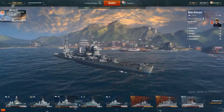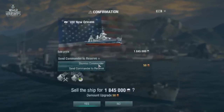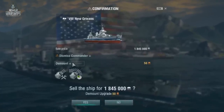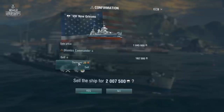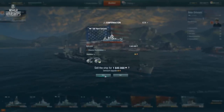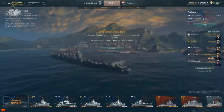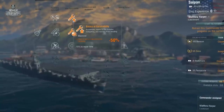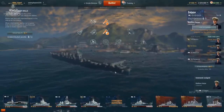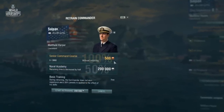When selling the ship, you can either send the commander to the reserve or dismiss the commander. At the same time, you will have to decide whether to demount or sell mounted upgrades. You can assign a commander from the reserve to any ship of their nation, but the effect of the commander's skills will be reduced. This doesn't apply to premium ships of the same type. To maintain the effect of skills on the same level, you can retrain the commander for free or in exchange for game currency.